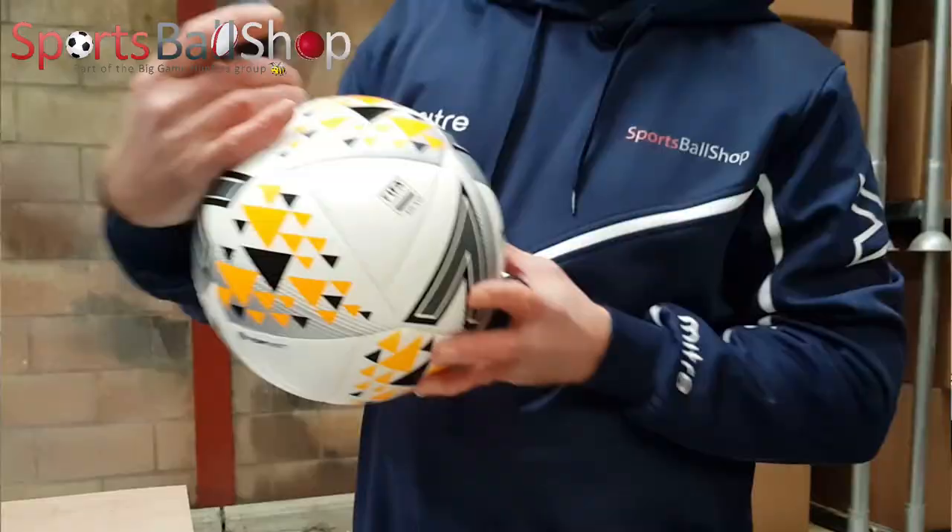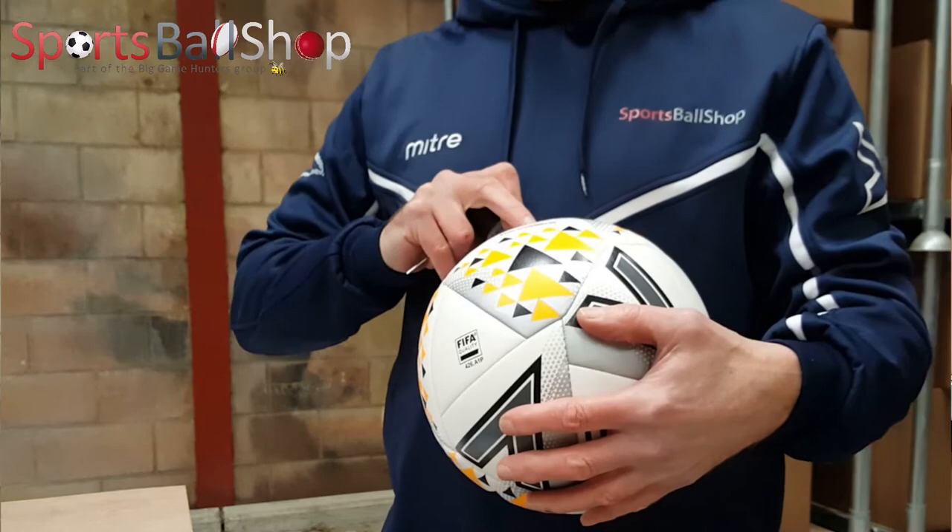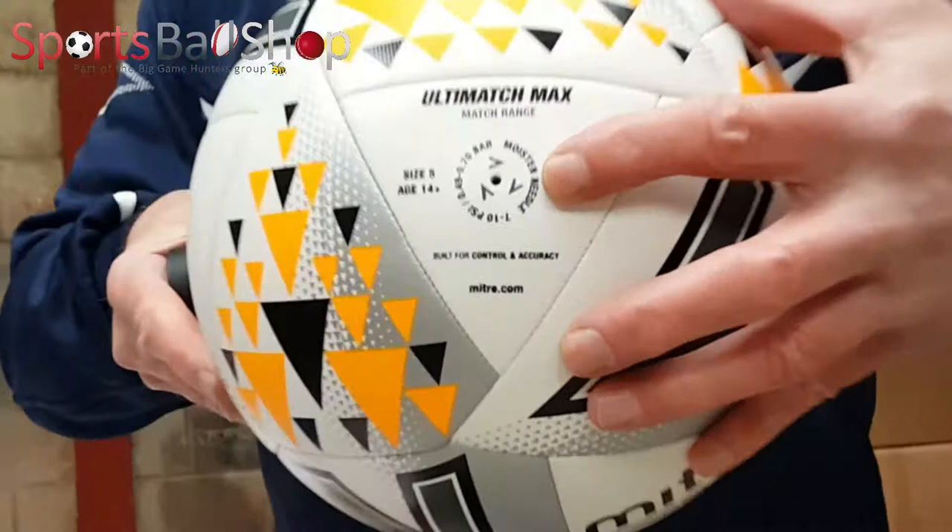The ball is inflated to the correct PSI, then left for 72 hours, after which the tester goes back and measures the PSI. We've done the same experiment. The temperature here is about seven or eight degrees as we're shooting on the last day of February. I've inflated the ball to nine PSI — the recommended range is seven to ten. We'll come back in 72 hours to see how much air, if any, it has lost.